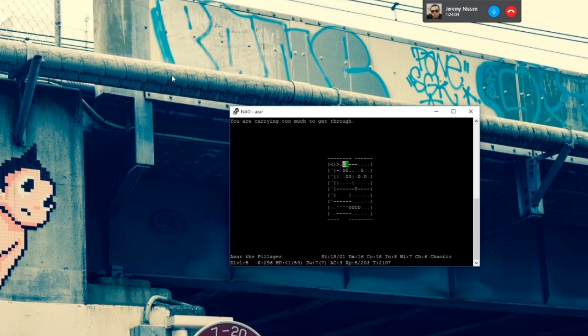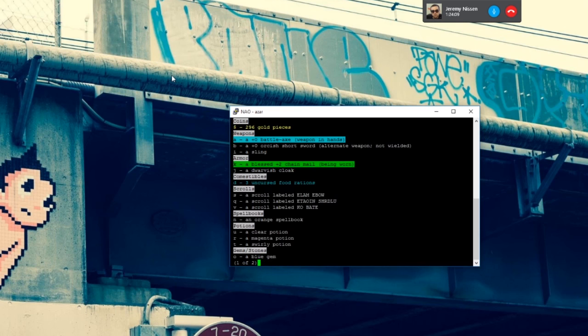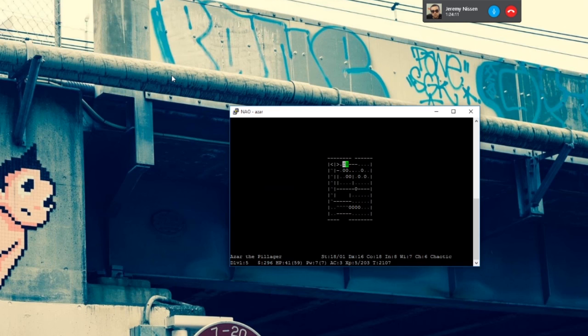You can't do that in Sokoban — you can't move diagonally in that way. Sokoban has some special rules so that you can't cheat, basically.